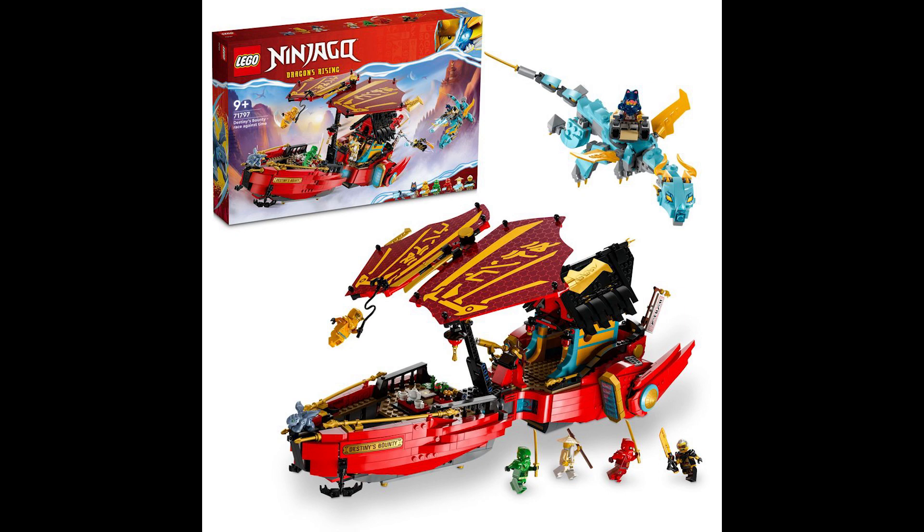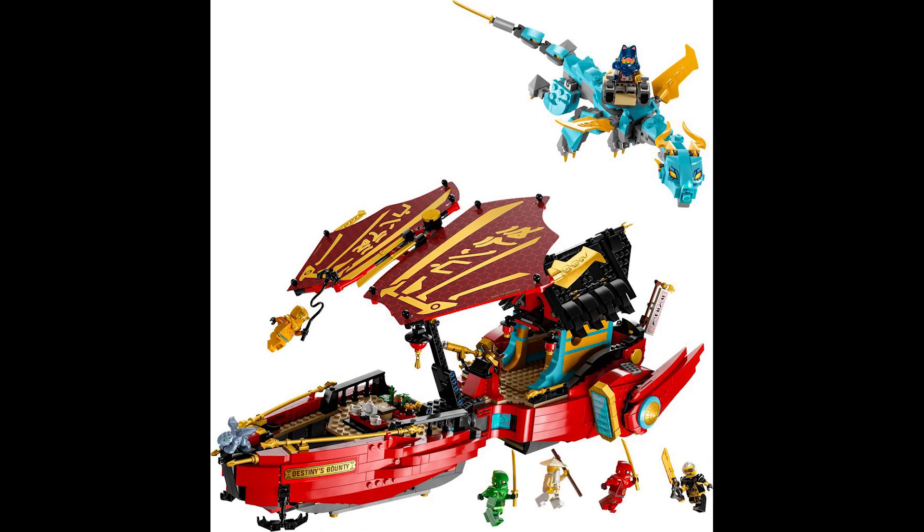Next up is the Destiny's Bounty Race Against Time. I made a mistake in yesterday's video where I said this set didn't have a dragon head, but we've since learned the whole set comes with a detachable dragon. You can actually store it in the front part of the ship and use that dragon head as the actual dragon head for the Bounty. The teal coloring complements the yellow and teal toward the back of the ship — a great design choice by LEGO.